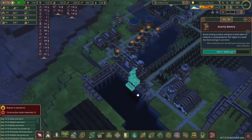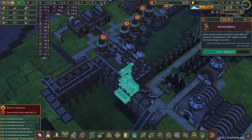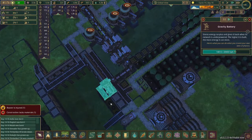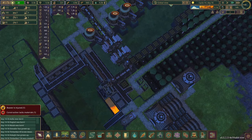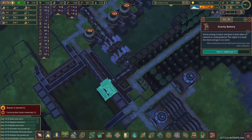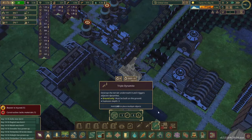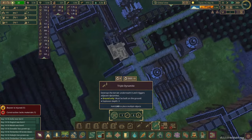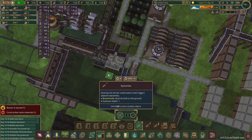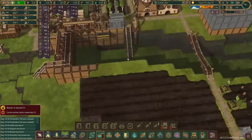So far this one gravity battery has been doing pretty well. They placed the dynamite so we can go ahead and detonate that - we just expanded how much potential energy it can hold. Man, that goes so far down. Let's see if we can place any more dynamite. Okay, it can't be placed on the bottom of the map, so that is as deep as it can go.